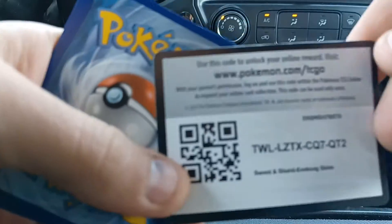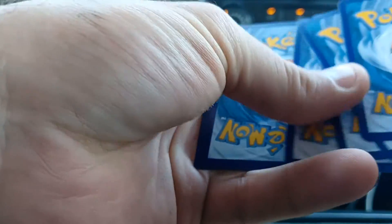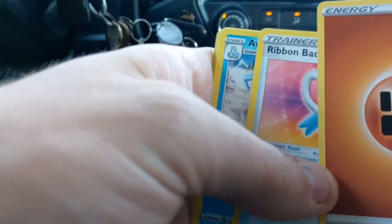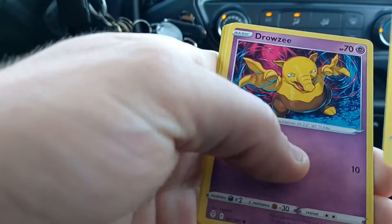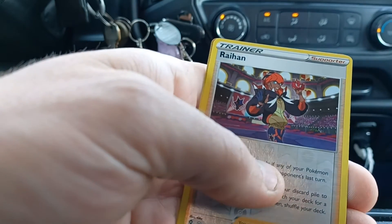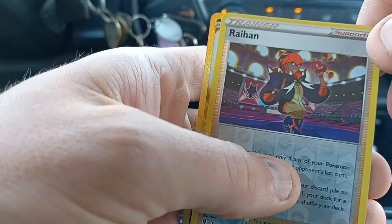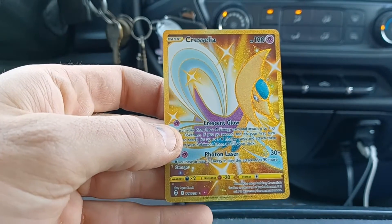Got the correct code card you want to see out of this first sleeved booster pack — it was a Rayquaza cover artwork pack. And we've got Fighting Type Energy, Ribbon Badge, Avalug, Switching Cups, Rufflet, Drowsy, Flabebe, Roggenrola, Swablu, Reverse Hollow of Raihan, and I see a gold card behind there that is excellent — a Secret Rare Gold Cresselia.